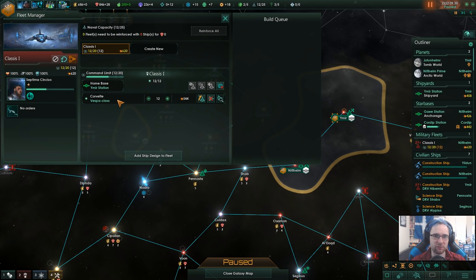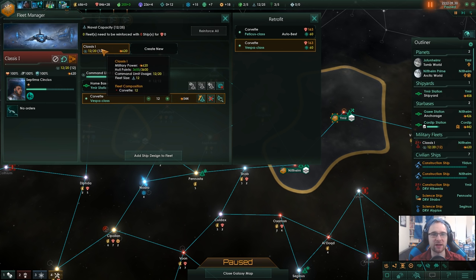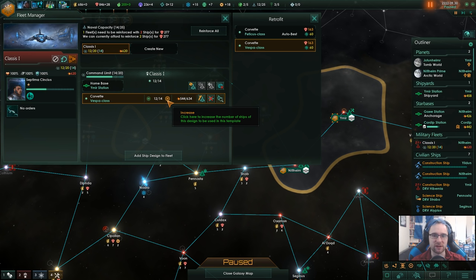I'll show off the new thing here: the fleet manager. If we go to this fleet, you'll see we've got 12 corvettes of the Vespa class — this is our Classis One fleet. What we can do is increase that to 14 corvettes and then hit this reinforce fleet button, which will build two corvettes and then send them over to the fleet. Pretty helpful.